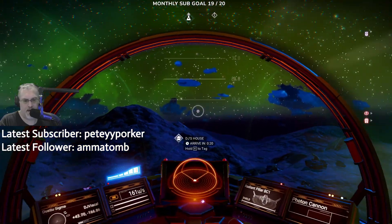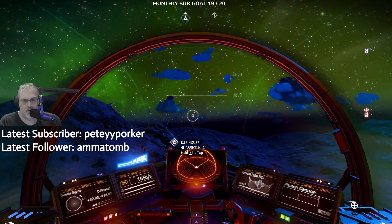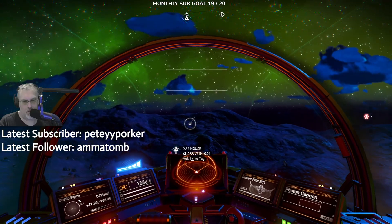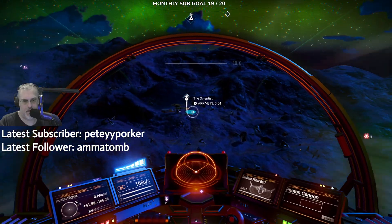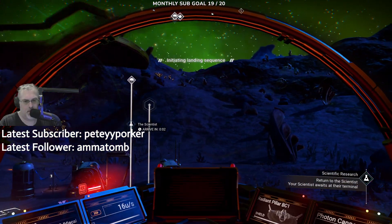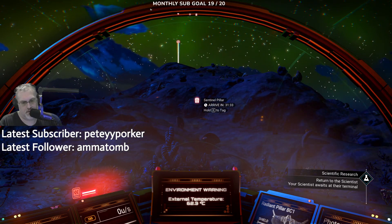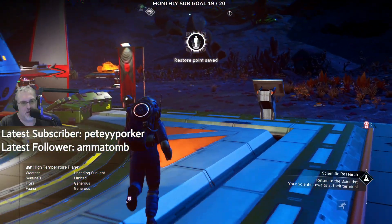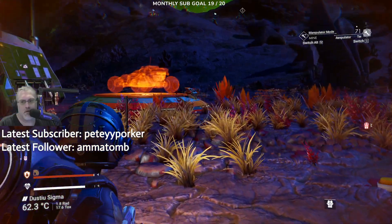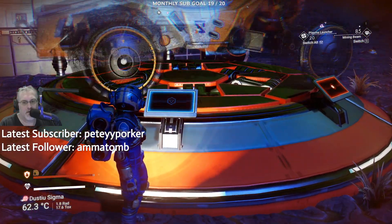It would be great to find another depot. I was pretty close to home apparently. Let's go ahead and land here. Boom. And then let's go back over there and call in our Exocraft. Hopefully it's just as easy as when you call your ship. Hopefully I don't have to make another one. Yeah okay, looks like there's a little panel here — summon Exocraft, there we go.